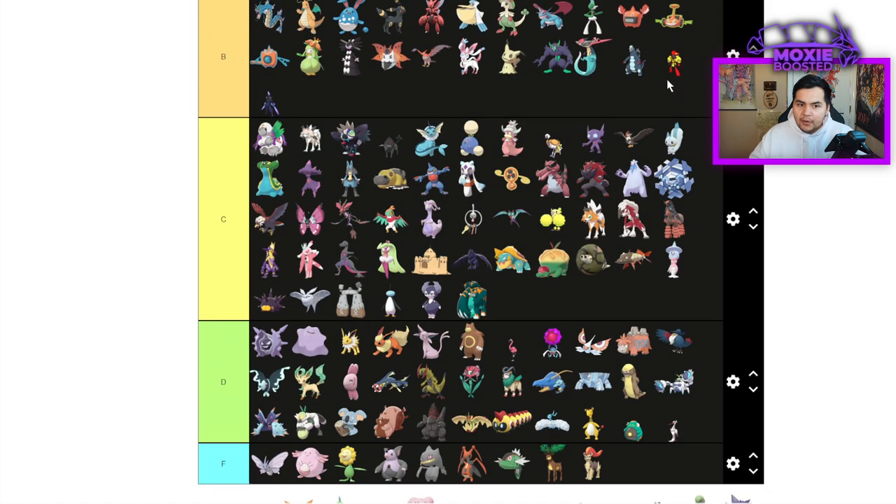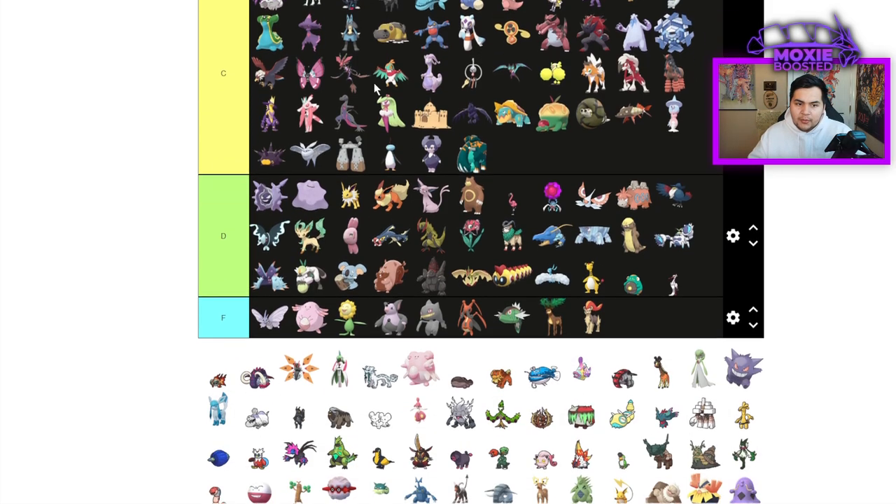Ceruledge is a very good Pokemon — I underrated it. People are running Clear Amulet, Bulk Up, Bitter Blade, Tera Grass, and Shadow Claw. It's a good Pokemon.